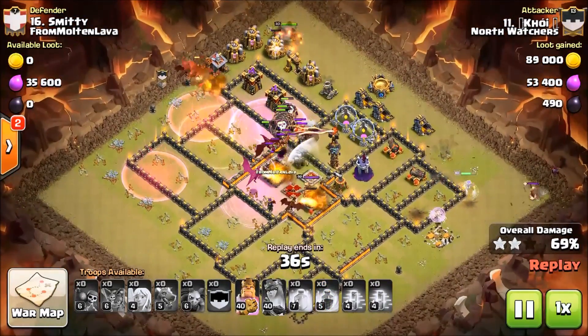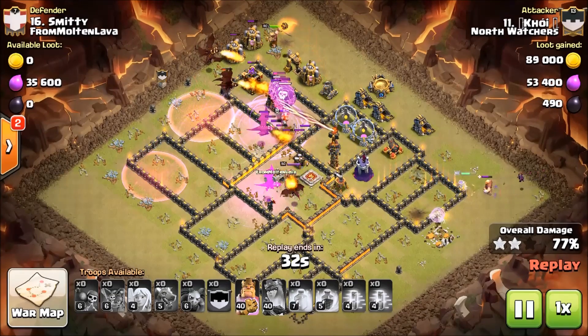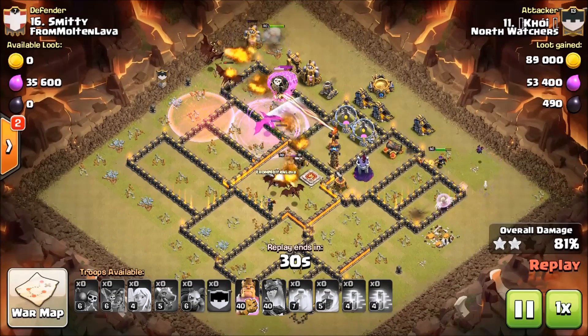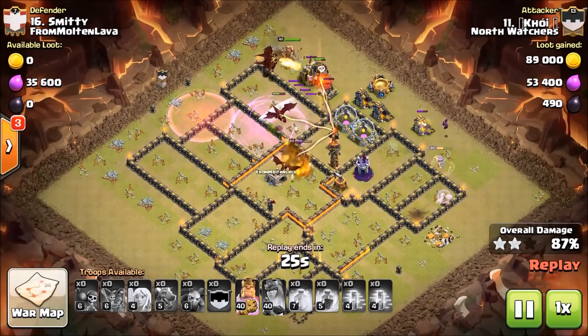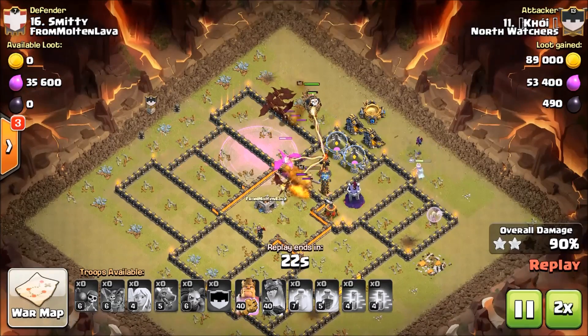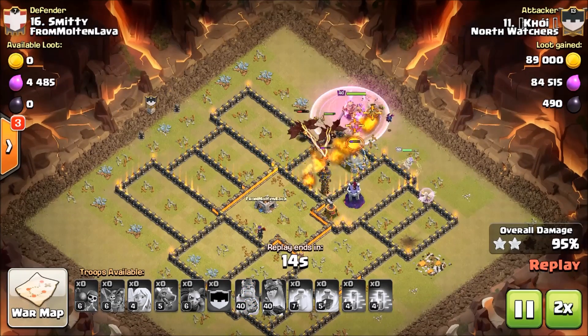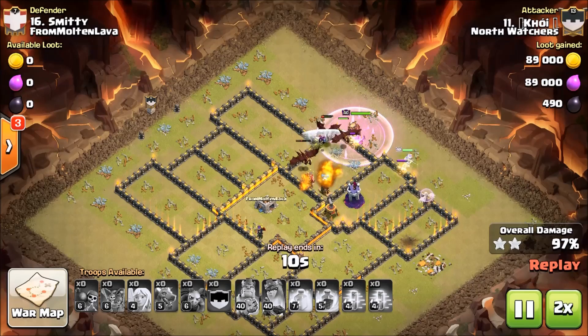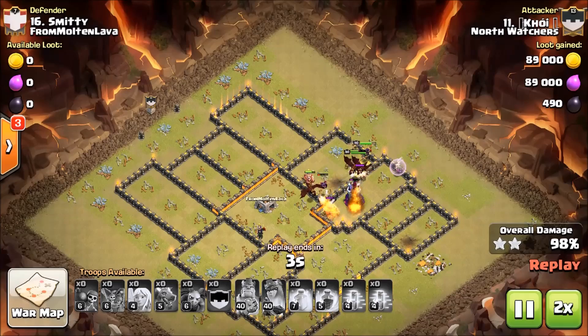The drag loon portion is destroying the base — all air defenses are down — and that is how you get a successful drag raid. We'll speed it up because the base is a wrap. The king wasn't much help in the beginning but ultimately he was just needed for cleanup. Great job Koi.